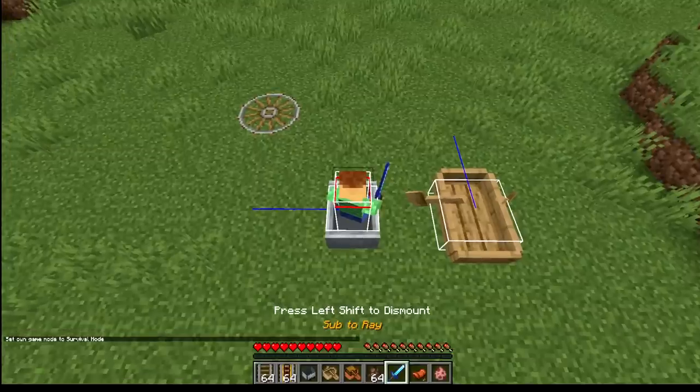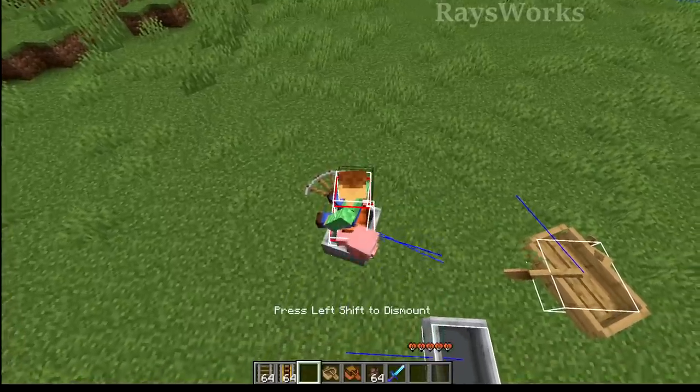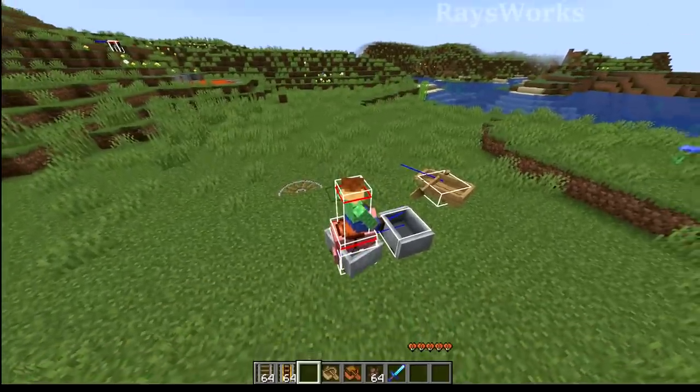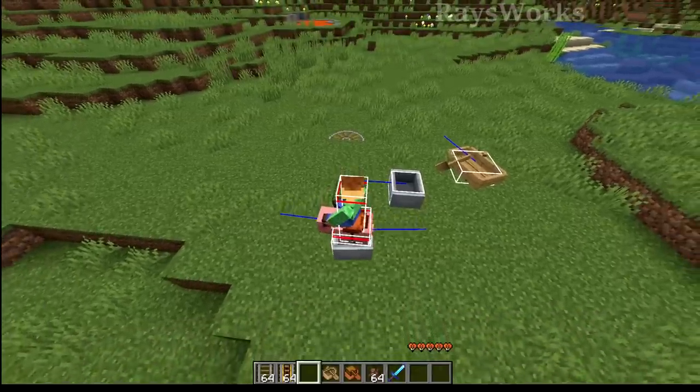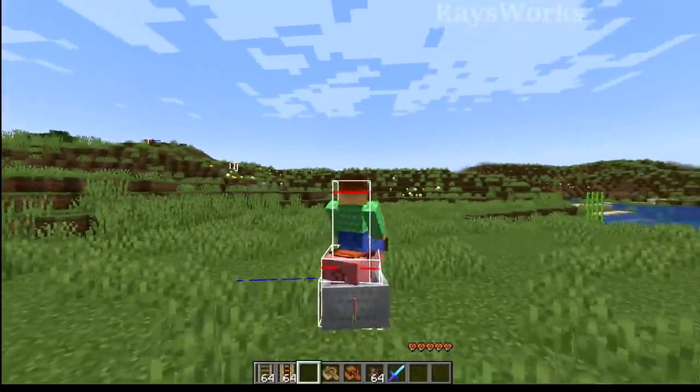Everyone knows that minecarts don't move on their own without rails. But if you catch a pig on one and ride it off the rails, you're able to actually move about. This should not be possible as a cart didn't move on its own without rails. But if you've ever done this, you notice the controls are backwards — if I try walking forward, I have to go backwards. When it comes to stacked entities, it's usually the one on the bottom which can move all the rest.